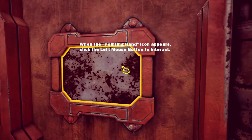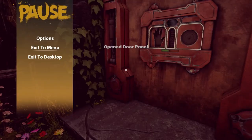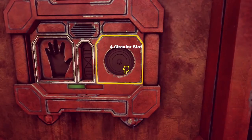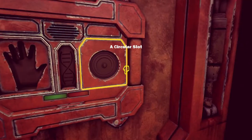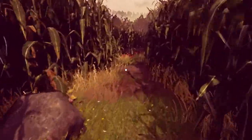The pointing hand icon appears — click the left button. Whoa, that's... holy crap. There we go. Slot for hand. Slot for key. Circular slot. So I guess I have to go find three different pieces.